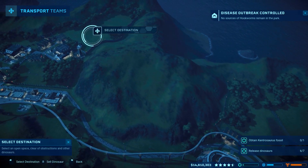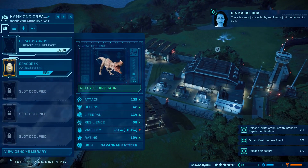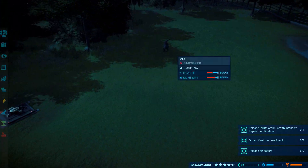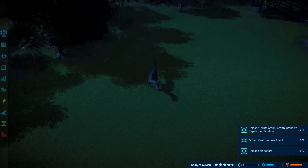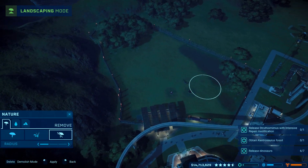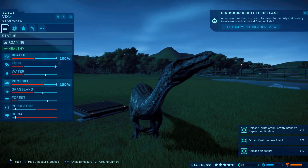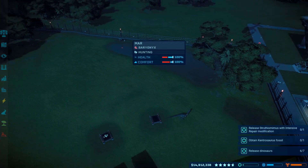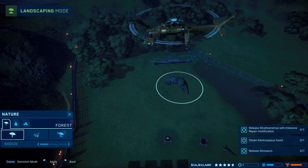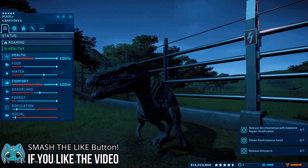You get teleported to this enclosure and go kill that rex over there! Seriously though - where's my Baryonyx? They want more grassland. I honestly feel like they haven't done the Baryonyx justice because I feel like a Baryonyx would want more water and more trees, not grassland. It's a fish eater - it wouldn't want grassland like a raptor. It makes no sense.